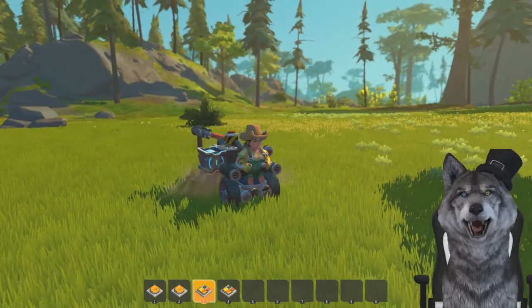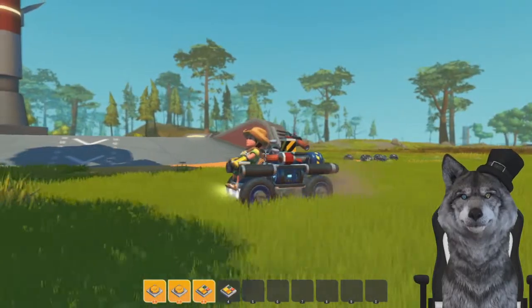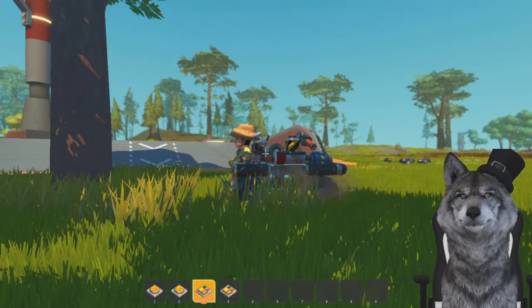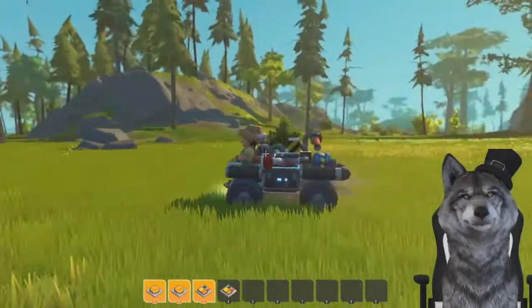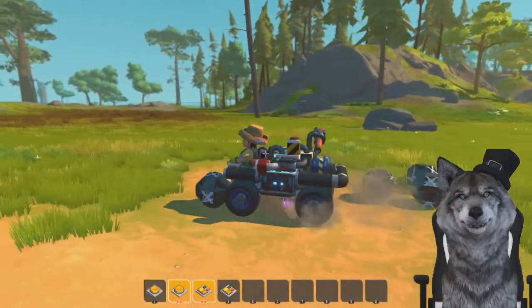We also have a button three — some kind of thruster there, but we're not actually airborne. Unfortunate. What does button four do? Spud gun! Of course, you can't have a good build without a spud gun. I thought we were supposed to be able to hover or fly, but isn't that what the thruster down below is for? What am I missing here?